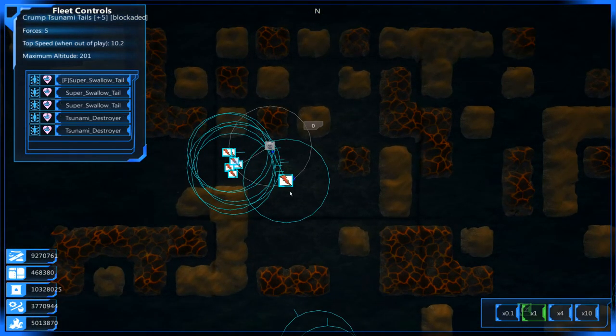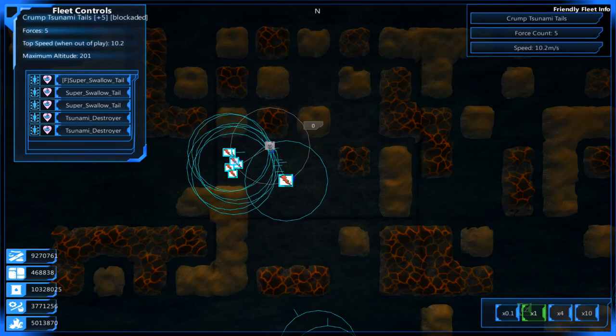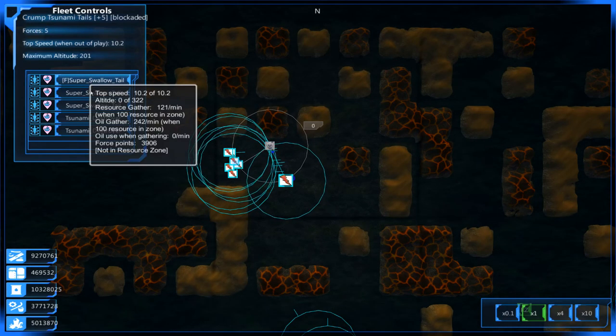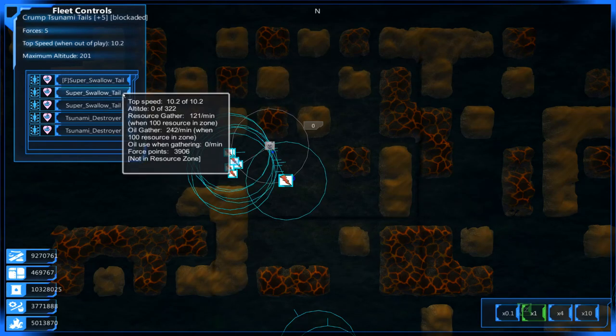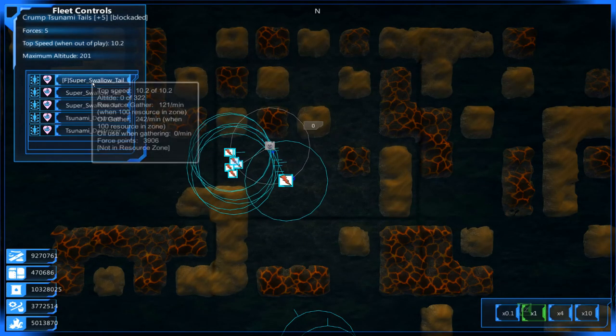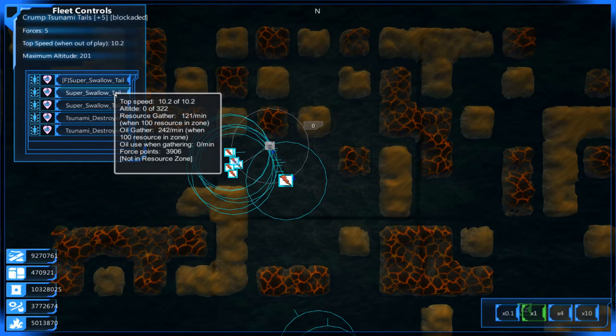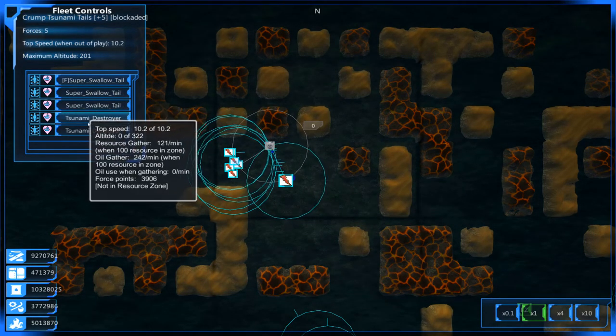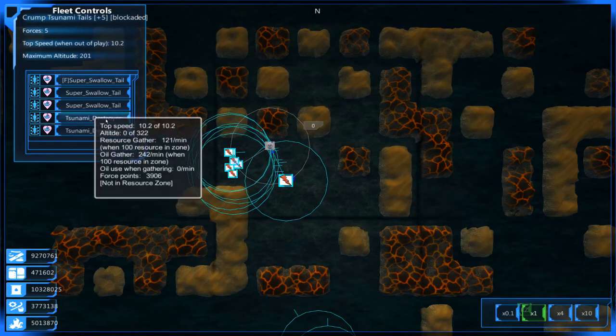Let me show you guys — we'll have to look at them as soon as we start battle. I hope that's okay, but these will be the first things we bring in. I made a new fleet called the Crump Tsunami Tails, consisting of three Super Swallowtails. These are really fast, super nimble flying jets that have just a myriad of missiles on them. And also a couple of Tsunami Destroyers.